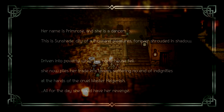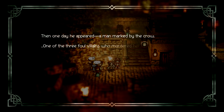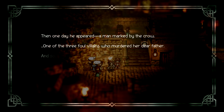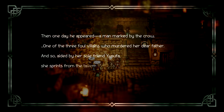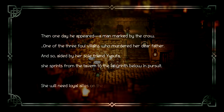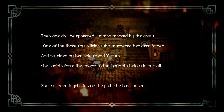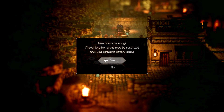All for the day she could have her revenge. Then one day he appeared — a man marked by the crow, one of three foul villains who murdered her dear father. Aided by her soul friend Yusufa, she sprints from the tavern into the lab below in pursuit. She will need loyal allies in the path she has chosen.